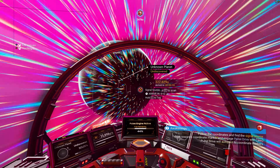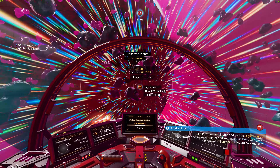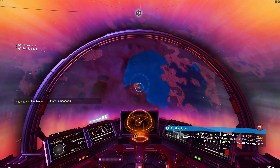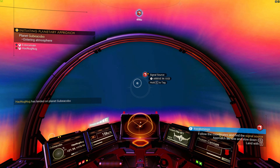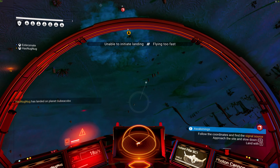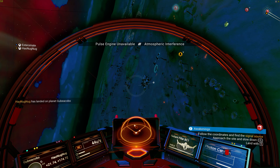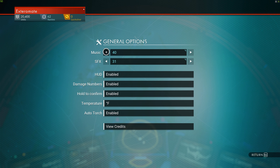I'm going straight to the signal source. I'll be right over there soon. I'm going to try to land next to it instead of on it — I'm going head on. The landing sequence is kind of janky. Just get close to the ground and hit E. I'm coming in hot, baby! Oh, the game just went all loud on me.